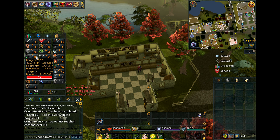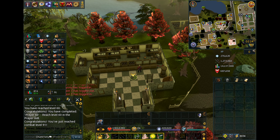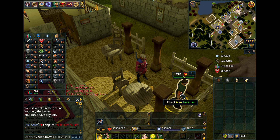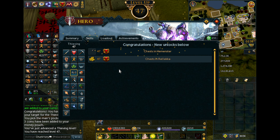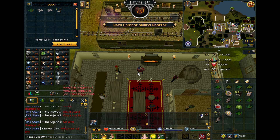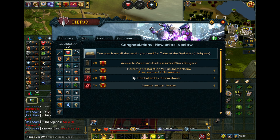At 60 Prayer, I figure by the time I get to 99 Range I'm going to have a lot more Prayer depending on what I kill — I'll talk about that in the next clip. We also got 47 Thieving, which was one of the requirements we needed for that chest right there, along with a case of steel arrows, which is pretty good. And we got 70 HP — the main thing there is that I can finally access Saradomin areas. That's pretty much it for this clip.